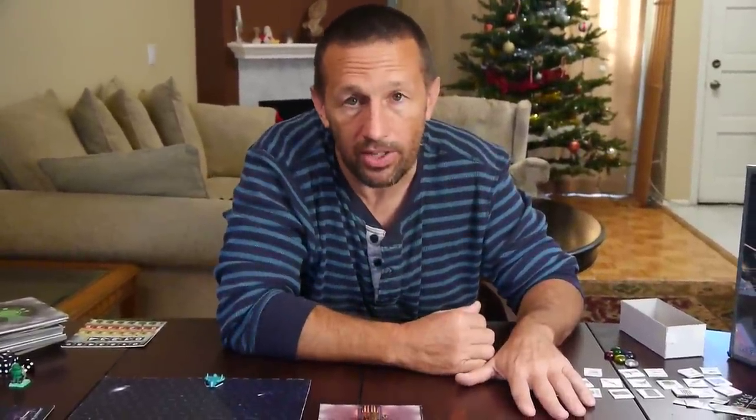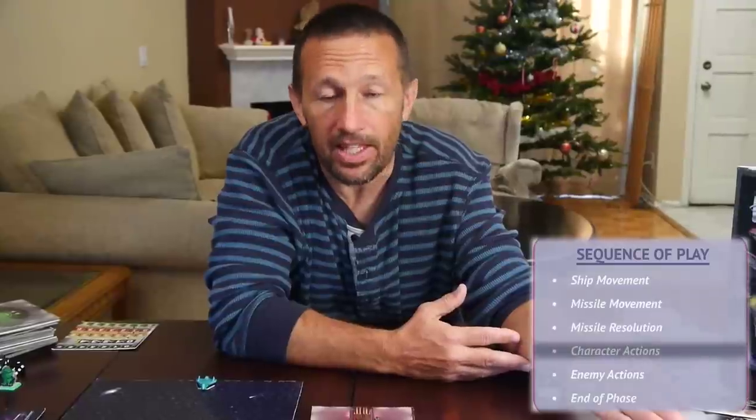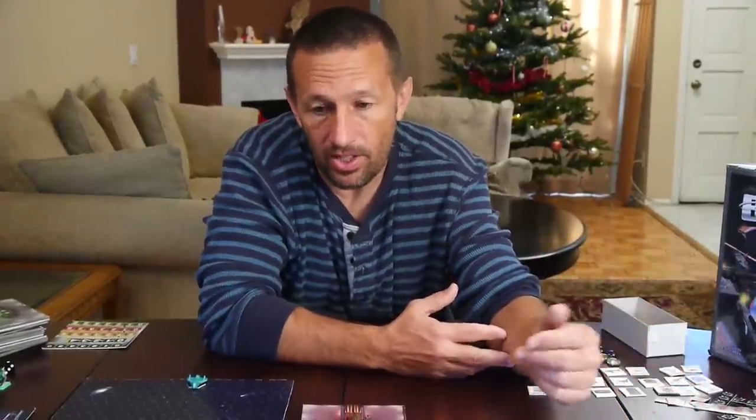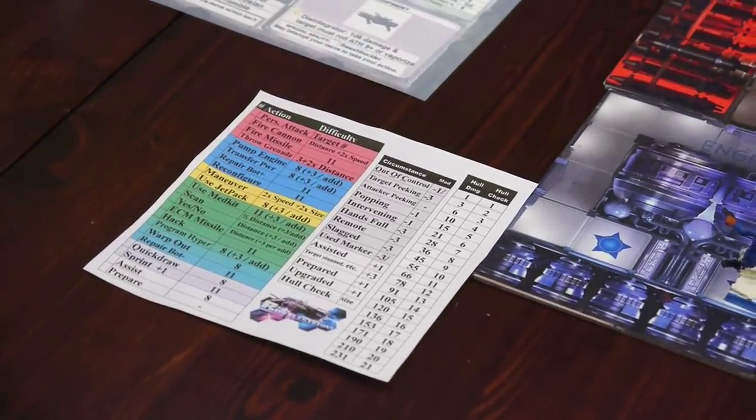Now you tell the players that they get to do whatever they want in whatever order they want. There is a cheat sheet here which tells you a list of actions they're likely to want to do. Because their mission objective is to get on board their starship and fly it 12 hexes away from the star base, they're probably going to want to go in, shoot the pilot, take over the helm, and fly off while dealing with the other guys as well.